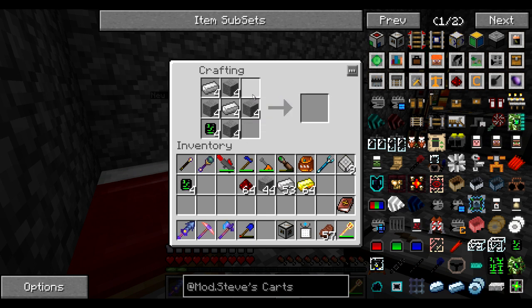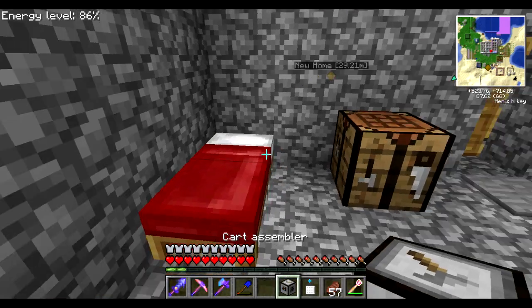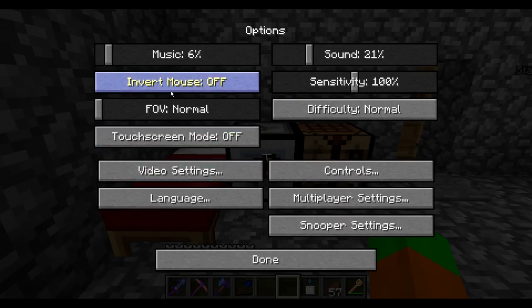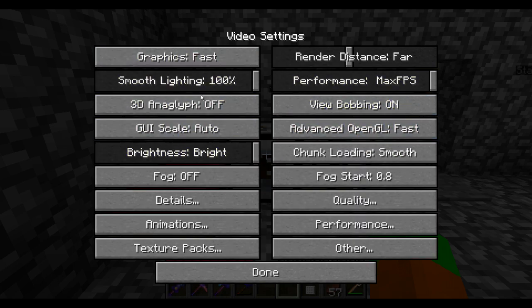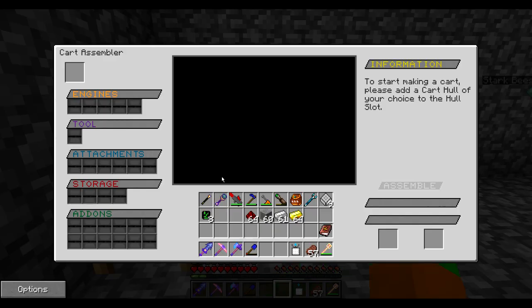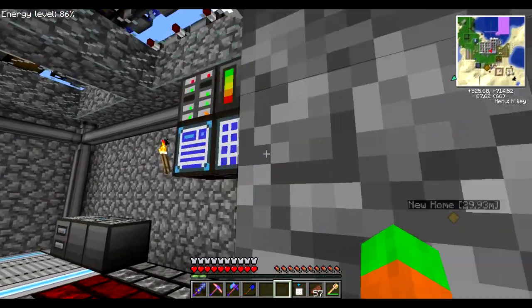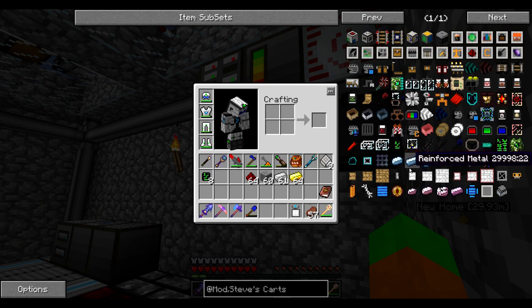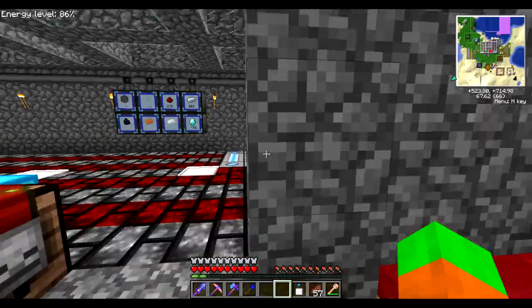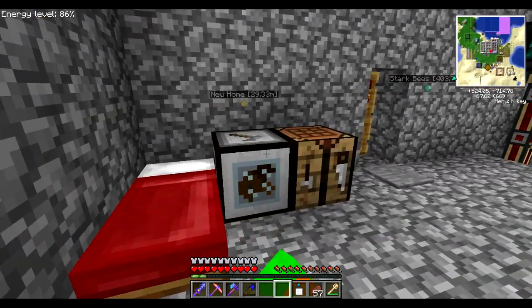When I place that down, it should give me a user interface. This is kind of crazy — and also very large. I think I need to modify my UI scaling for this. In video settings, GUI scale — small is too much, let's go for large. This is better, although everything else is relatively smaller and I see a lot more items. I'm going to have to change it back — I'm just not used to it.